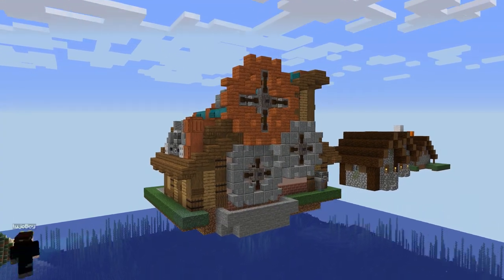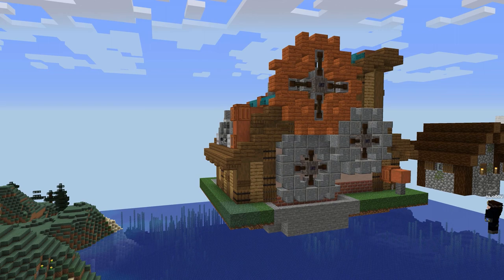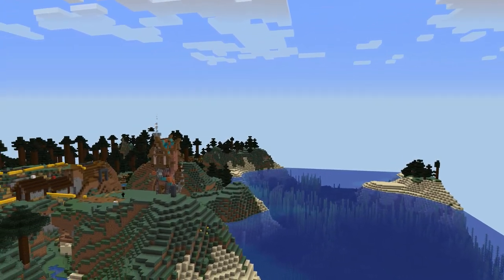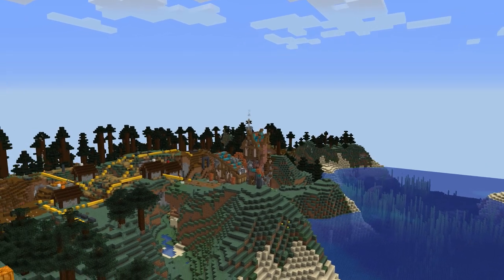I've also used a combination of warped wood with acacia to create a copper roof look, which I really liked, and I used it a lot across this transformation.